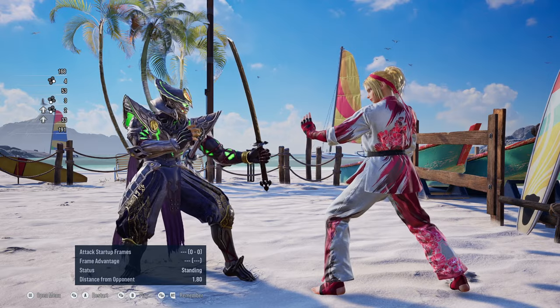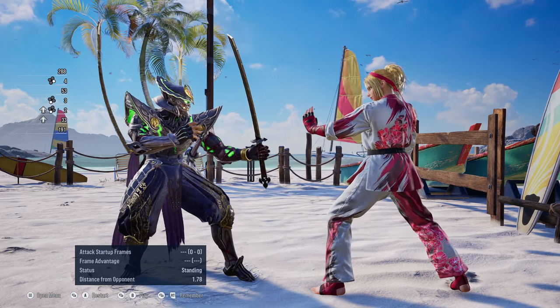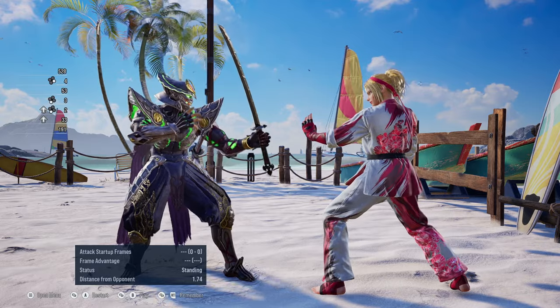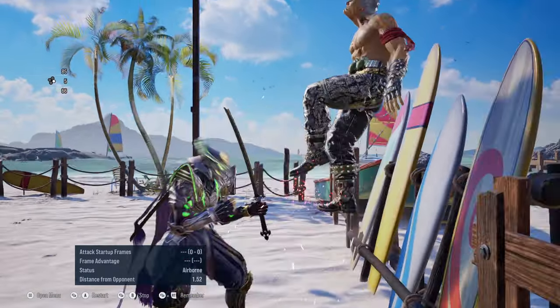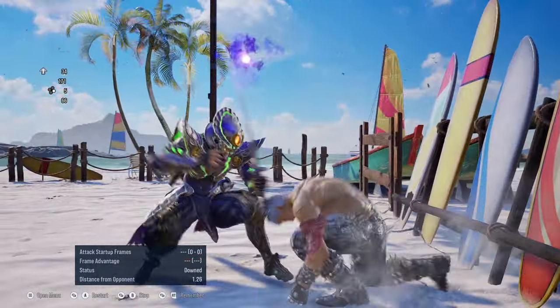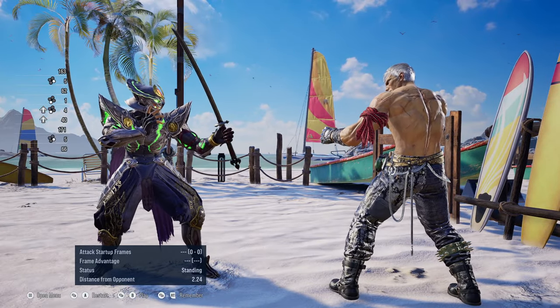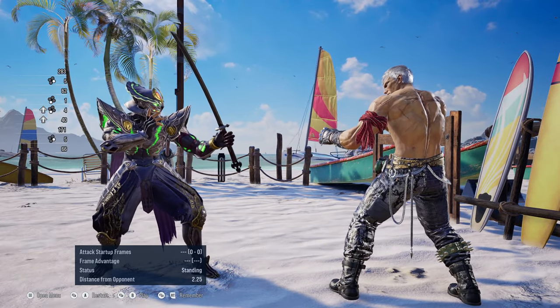Lydia, one of the newest DLC characters, can also perform an instant wall standing 3 that counter-launches Yoshimitsu if he attempts to go for the oki setup. Bryan is the same way, except his is a 12-frame wall standing 3, while Lydia's is a 14-frame wall standing 3.